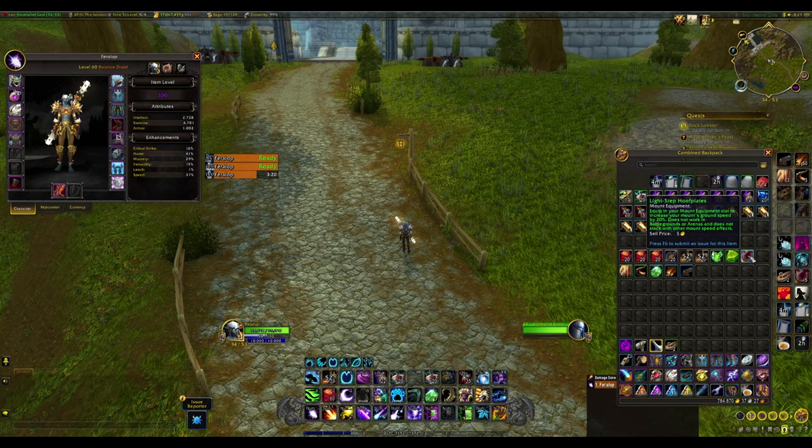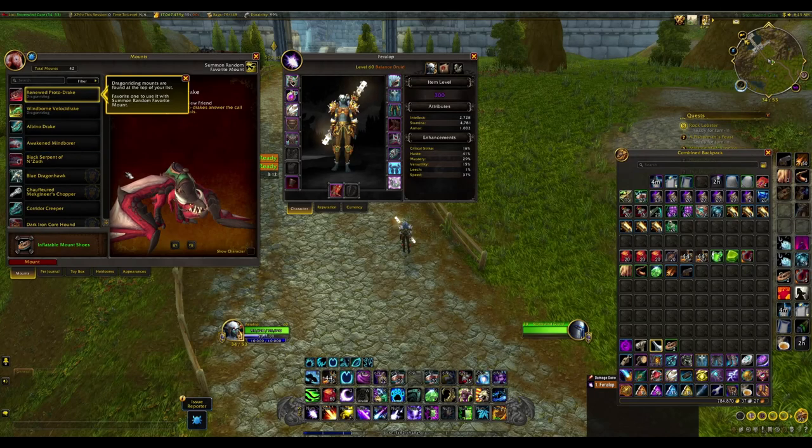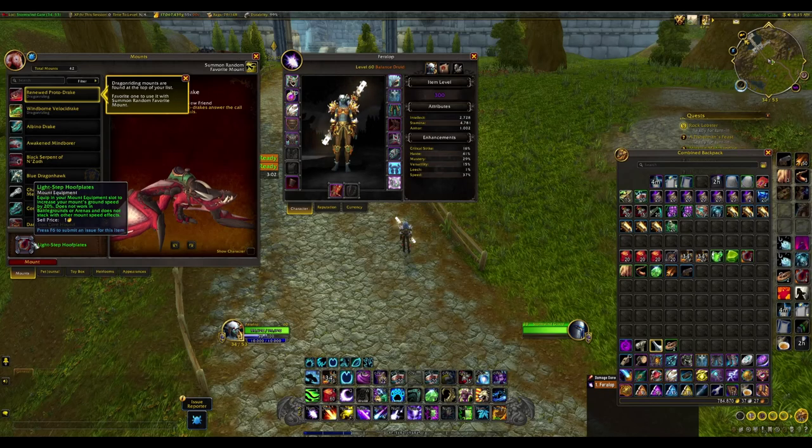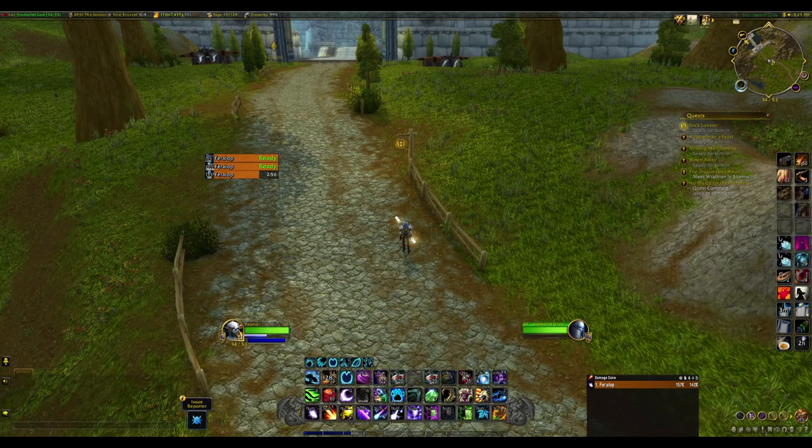Check on all characters you plan to level that you have Light Step Hoof Plates equipped as your mount equipment. Go to your mount interface and equip these — they give 20% extra movement speed while mounted, which is super nice.